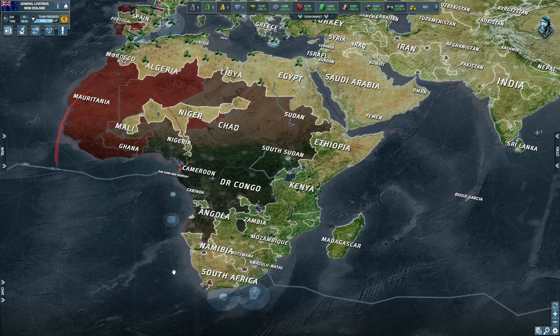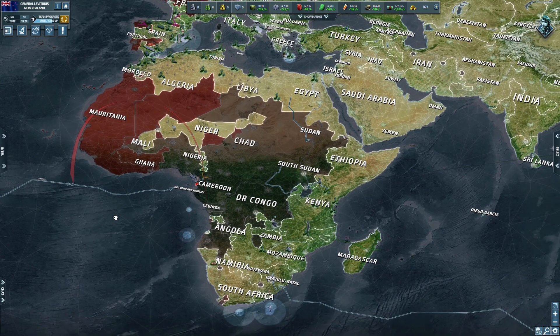In our last video we were going to war against South Africa and hadn't really conquered any territory just yet. But now, as you can see, South Africa is all conquered all the way up to Egypt, Libya, and parts of Algeria and Madagascar as well. South Africa as a nation is completely gone - the player has been defeated.